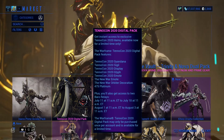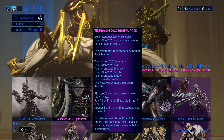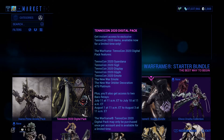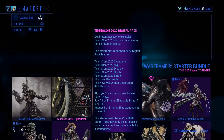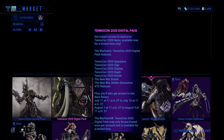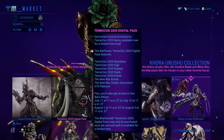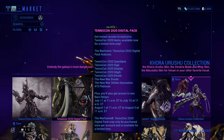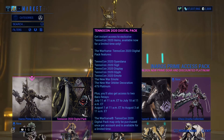Make sure you purchase the TennoCon 2020 digital pack before it ends. You get exclusive features like the TennoCon 2020 Cyandana, Sigil, Display, Glyph, two emotes, the New War orbiter decoration, and 475 platinum. Not only that, but you get access to the TennoCon relay where Baro will have everything you want and need. This is your last chance — make sure you purchase this if you want access to the relay and other exclusive features.